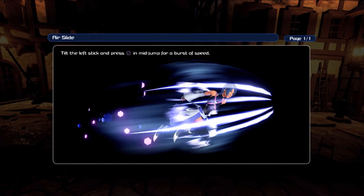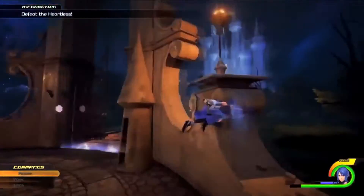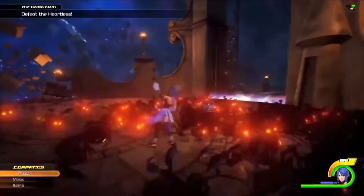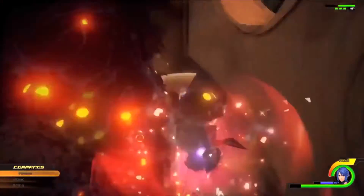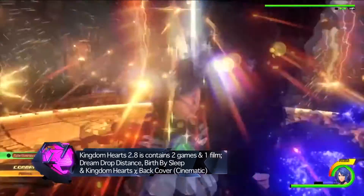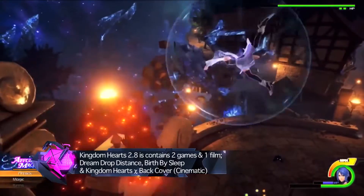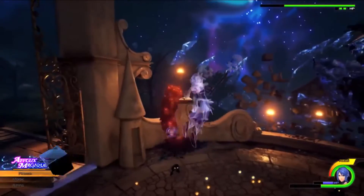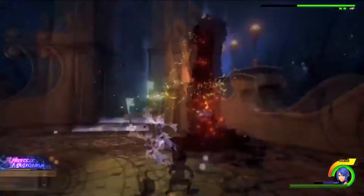Story-wise, there are three components inside Kingdom Hearts 2.8: Dream Drop Distance, which is the remastered 3DS game; Birth By Sleep — A Fragmentary Passage 0.2, which focuses on Aqua while she's inside the dark world; and that 0.2 section serves as the prologue for Kingdom Hearts 3.